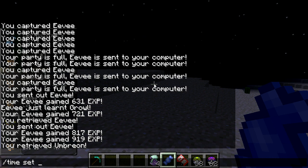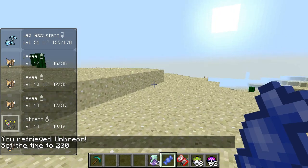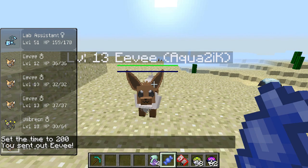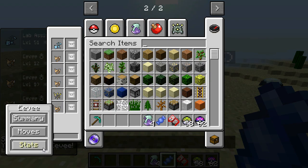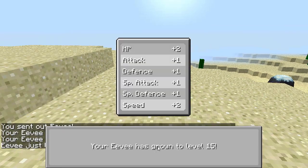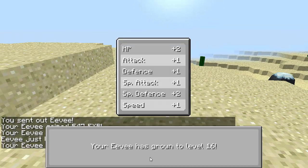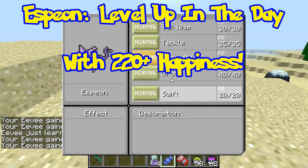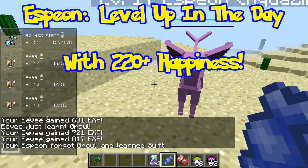I'm just going to make it daytime really quick. For my second Eevee here, it will also be at 200 happiness because I caught it with a friend ball. I just need to level it up a few more times, and it should evolve into an Espeon. There we go — Espeon, also a very cool Pokémon.